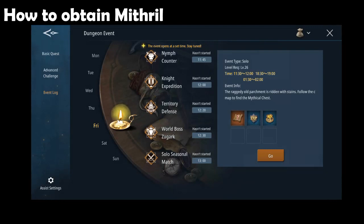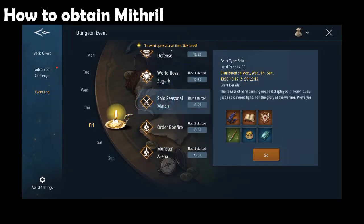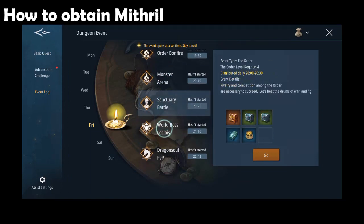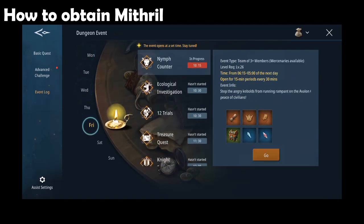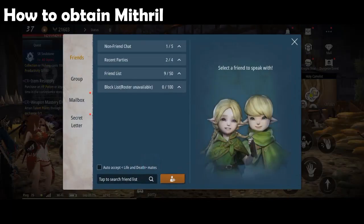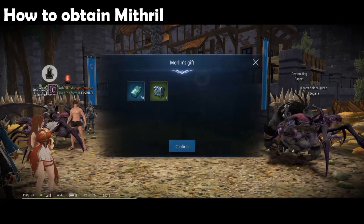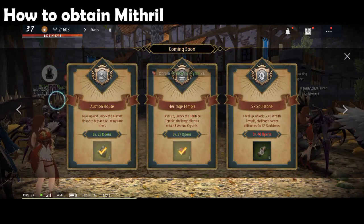You may also obtain mithril at various events in the event log. Just check what events are scheduled for that day and find the time of the event you want to participate in. In my opinion, I hope they will change this feature and make non-timed events available for the whole day, so that busy players could participate on their available time. Another way to get mithril is through the secret letter — go to the secret letter tab and chat with the mail sender; you can skip the conversation if you are in a hurry. You will also receive mithril rewards through leveling and guild salary.